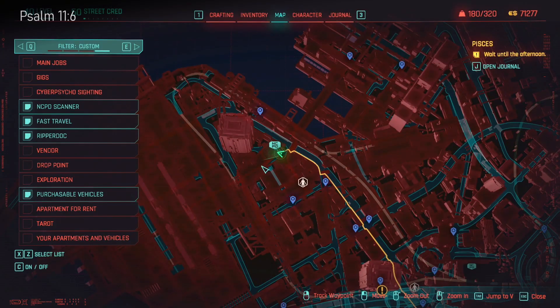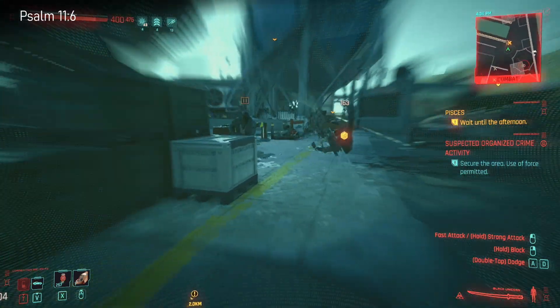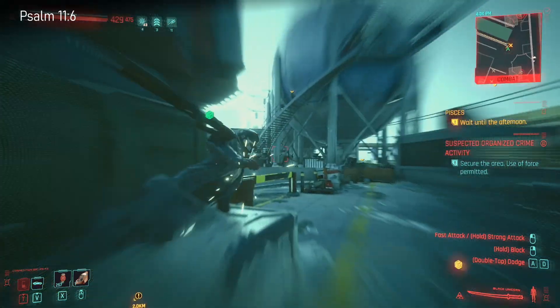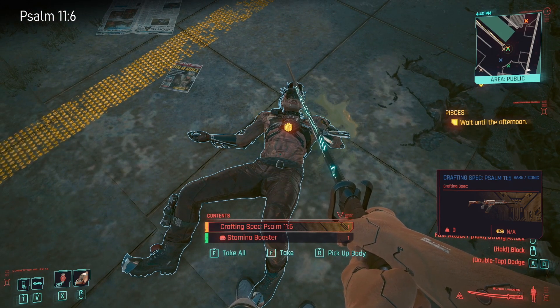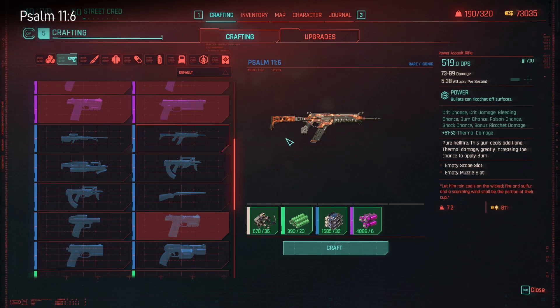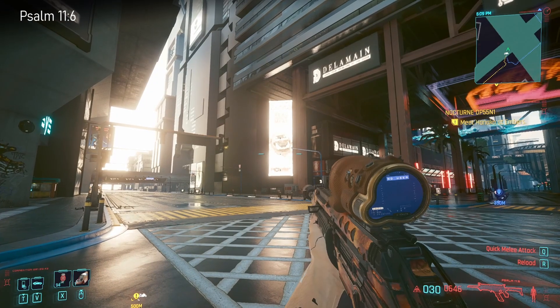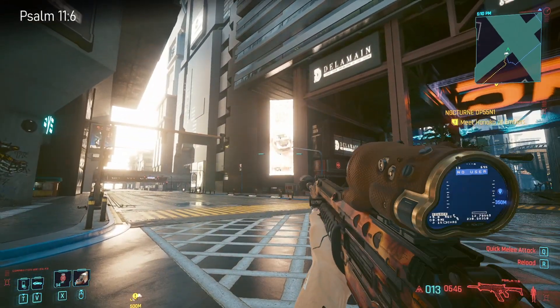The next one you can get at this NCPD suspected organized crime activity location, and again this one is a crafting spec so you'll only be able to use it if you have crafting. You only have to craft the blue level of it - that's rare, so it should be easy enough even without much in tech. It's the SAM 1160 - it's a nice little rifle with a scope and silencer.